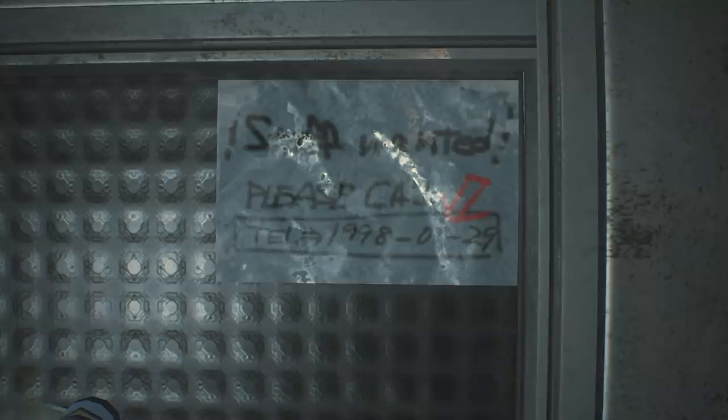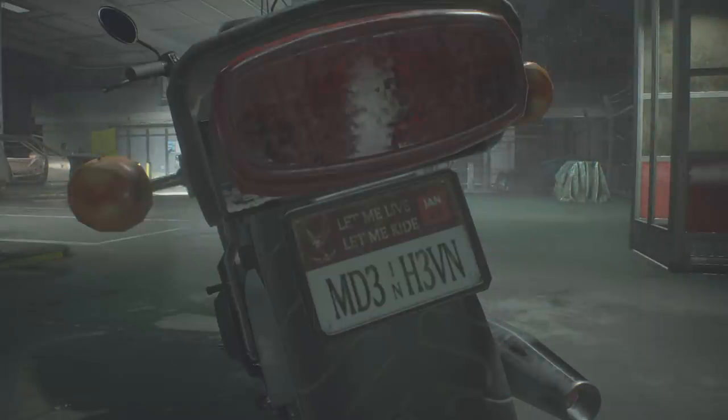There is however one easter egg that I haven't yet seen anyone show. It's on the license plates to the vehicles used by Leon and Claire. Now I'm not talking about the plates themselves saying Made in Heaven and Matilda, but the developers have actually hidden the date of the remake's release on both of the plates. Check it out — if I turn the brightness up, you can see Jan 25, which of course is the remake's release date, 25th January 2019. So not only do we have the original game's release date hidden in this scene, but the remake date is hidden in the very same scene of the game. How cool is that?